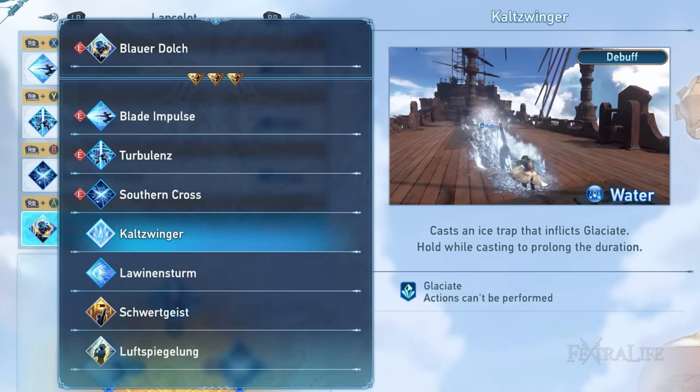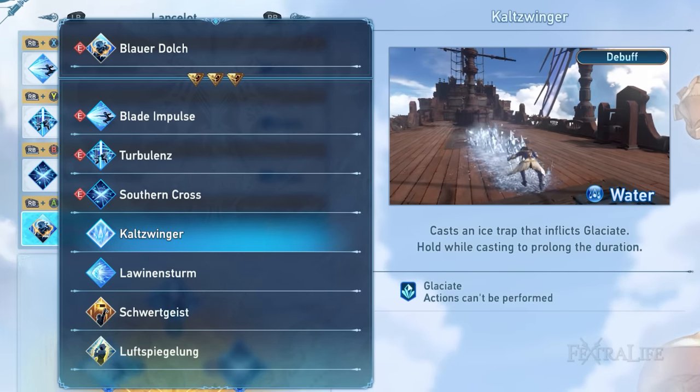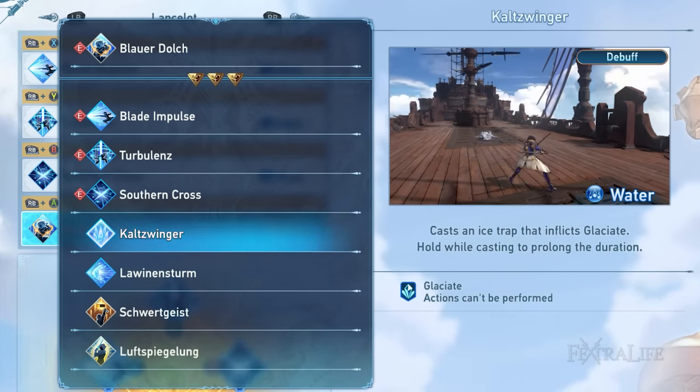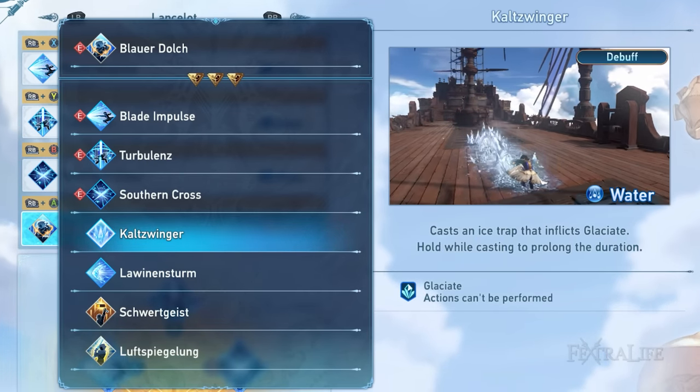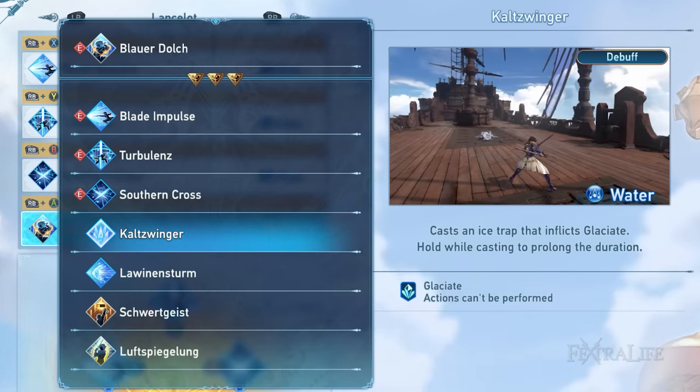Cult Swinger is Lancelot's CC or crowd control skill. I see this skill as a perfect choice when playing multiplayer. This skill allows Lancelot to release a glacial trail that freezes enemies and holds them for a limited duration, unable to perform any actions.